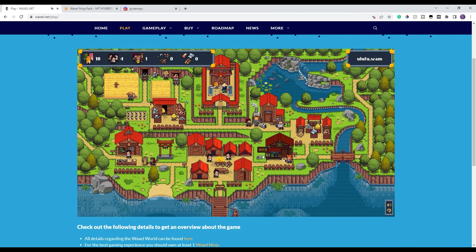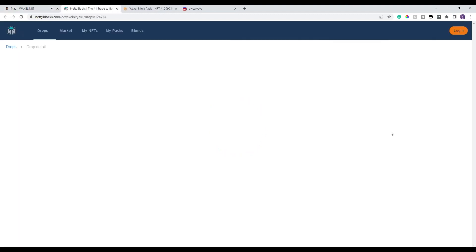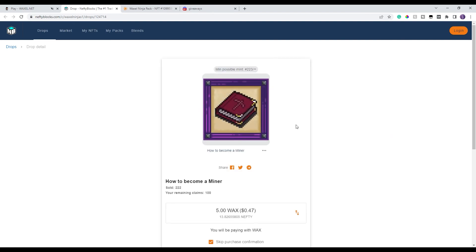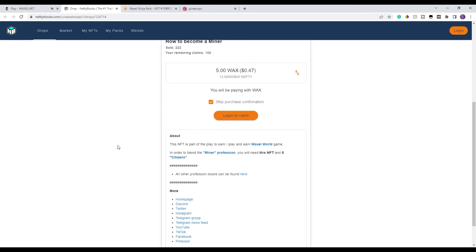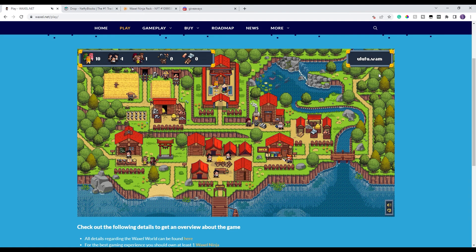Now let's go to the bookstore — this is where you get professional books. When blending professions, you can either go straight to NeftyBlocks to buy a book, or click here which takes you directly there. For example, clicking to buy a miner book takes you to NeftyBlocks. You just click to buy it, then use that book plus five citizens to make a professional.